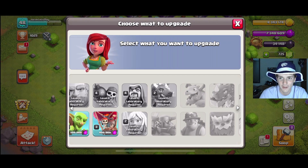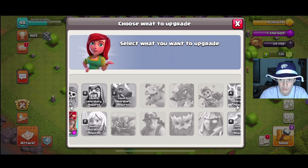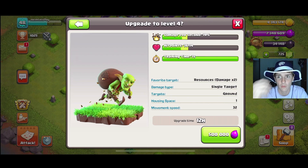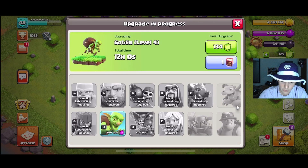In the lab, let's decide what to upgrade. If you watched our most recent challenge video, we had to use goblins. We're probably not going to use goblins again until we unlock sneaky goblins — you unlock that from the super barracks. Once we unlock that, we're going to want goblins to be max level, as sneaky goblins become the greatest farming strategy there really is. So let's upgrade those.